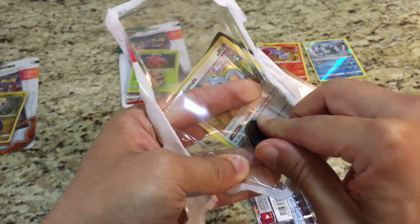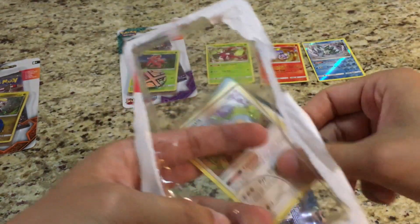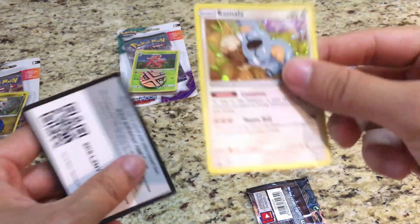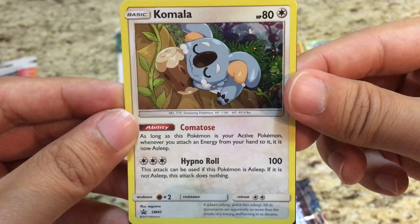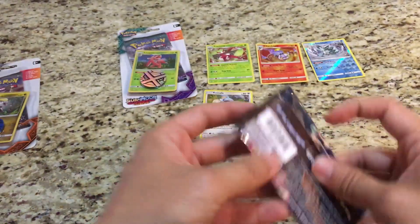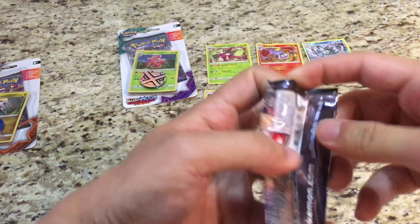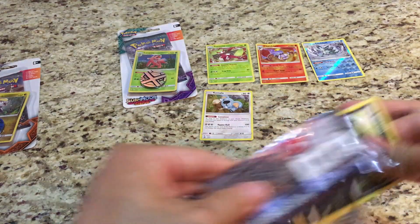Pick up the coin — show you guys the Lucario coin. Pretty nice. I think I bent that Komala card, but that's alright. Pretty cute looking card there, very sleepy. Upside down code for you guys, right side up code for you guys. Alright — Burning Shadows. Could this be a foreshadowing of what's to come in the booster box battle?